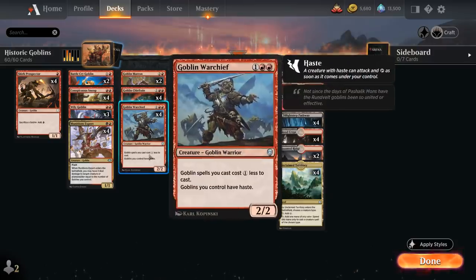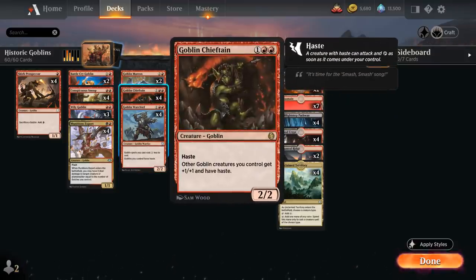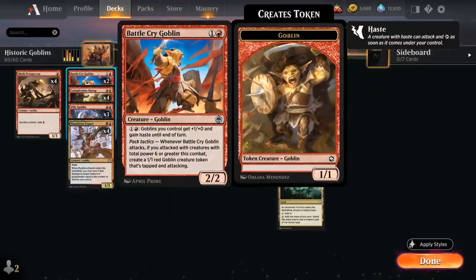We've got the full playset of Goblin Warchief — 3 mana 2/2 — making Goblin spells we cast cost 1 generic mana less, which also helps ramp into Muxus, and Goblins we control have haste. There's also Goblin Chieftain, a 3 mana 2/2 lord giving other Goblins +1/+1 and haste, and it has haste itself. A recent addition is Battlecry Goblin, a 2 mana 2/2 that for 1 and a red gives Goblins +1/+1 and haste until end of turn — yet another way to give our Goblins haste.